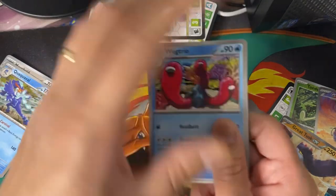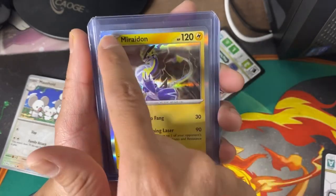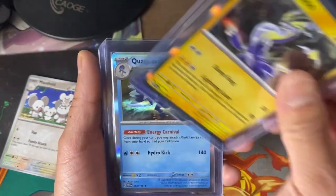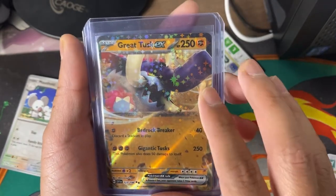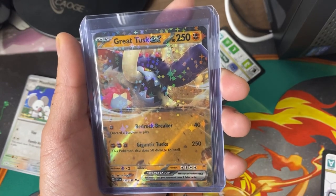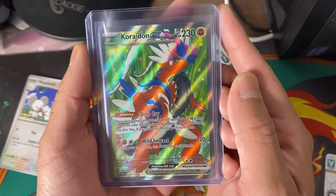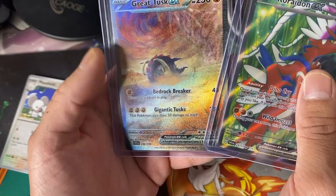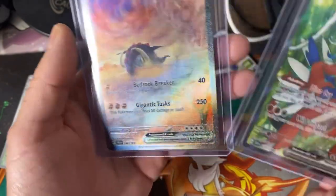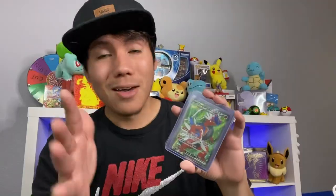Alright guys, let's recap these cards. We got a Miridon — I just love the art and the border they're doing now. We got Quaquaval, the Great Tusk EX, and of course the Caridon EX which is my favorite pull in this video. That is insane and so beautiful. We had two secret rares including the Great Tusk EX alternate art. It's just beautiful, man!